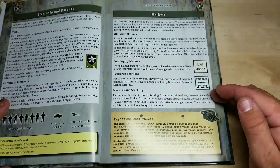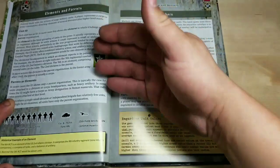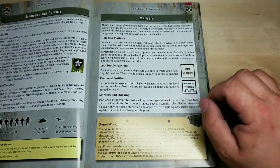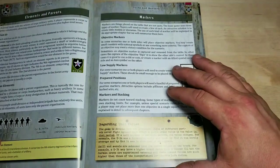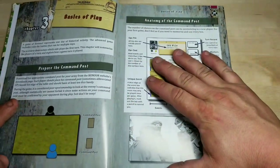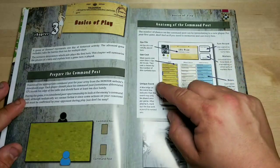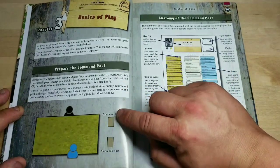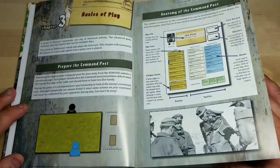In this game they have certain markers — you're going to need objective markers and things like that. They talk about elements and their parent elements with their IDs, which is kind of neat how he breaks it down with parent companies. You can denote that by seeing it on the card itself. You have low supply markers for some scenarios — one or both players are going to need to create low supply markers because they're going to run low on supply in certain scenarios, which adds a little bit of story to the whole thing. Then here we get into the meat and potatoes of the game. It breaks down the anatomy of the command post, basically telling you where everything is and what it means, and you prepare the combat post. He even breaks it down for you of what it's supposed to look like. He's got a few smart-assy things in this book which I absolutely love — it gives the rules a little bit of flavor as you're reading.